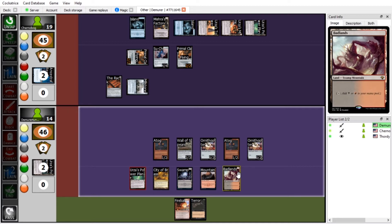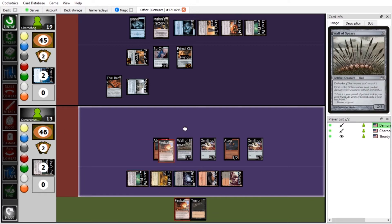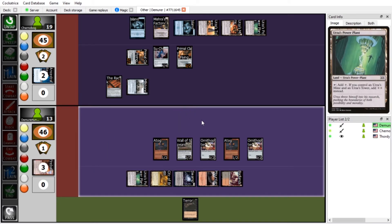Atog! I think this is the play. I can tap one, two, three, four, five taking one, and we're going to play Fireball on your Su-Chi. Does that deal enough damage? Yeah, it deals four. You kill Su-Chi. I paid five mana for it. I gain four mana.